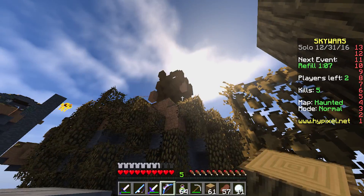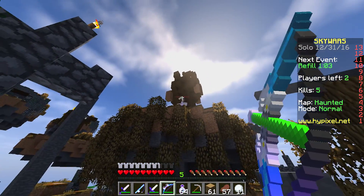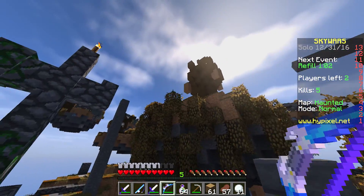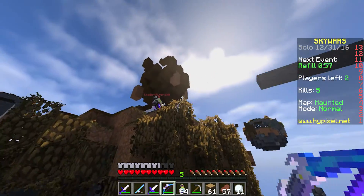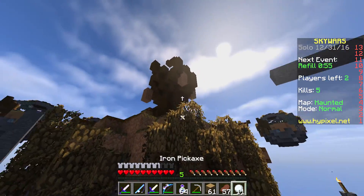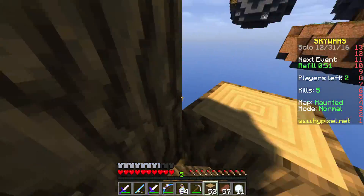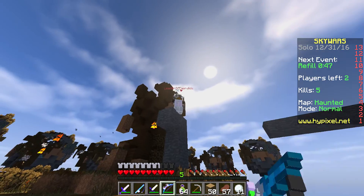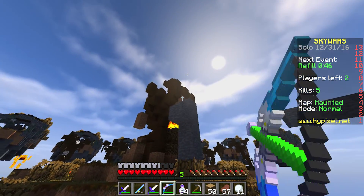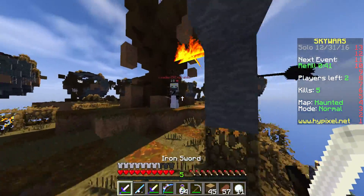We do have arrows, let's do this. Okay buddy, let's play. Let's see if I can get up here. Pretty hard to hit him from here. Whoa — it's a fast pillar. Come on, let's get him.